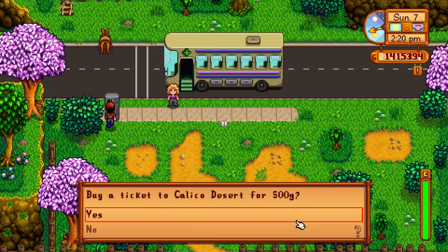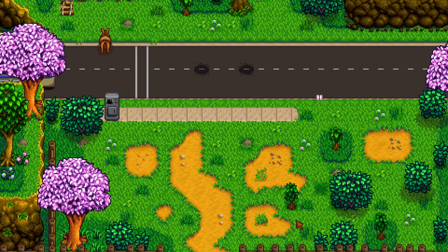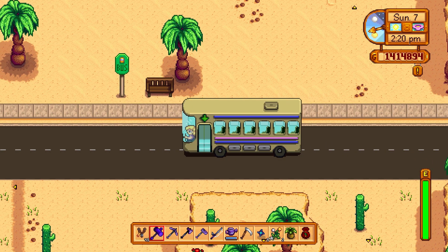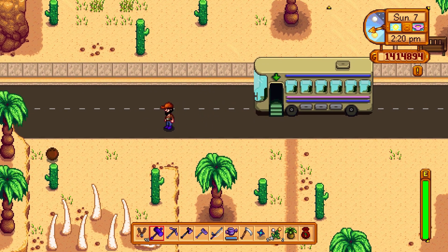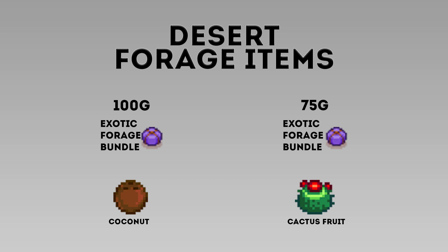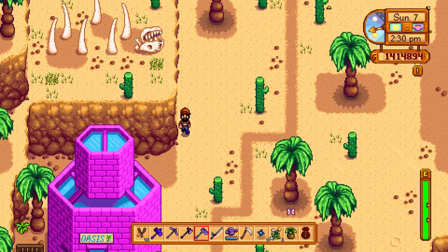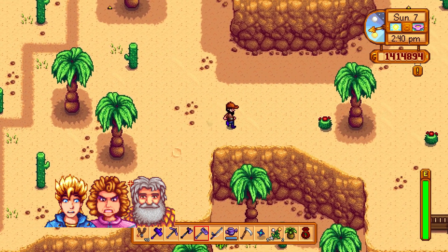Foraging in the desert works the same as anywhere else, but you can only get there by completing the vault bundle, which gets the bus running. Then you pay 500 gold for a ticket to the Calico Desert. Completing the vault bundle costs a total of 42,500 gold. Once done, you'll have access to coconuts and cactus fruit, both used in the exotic forage bundle with a decent sell price.